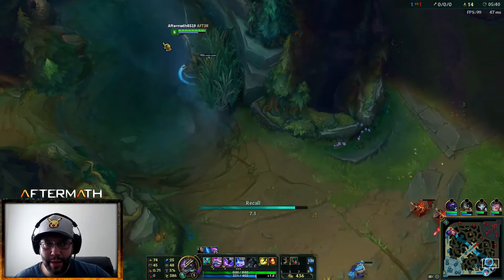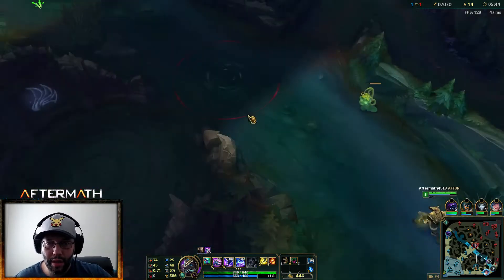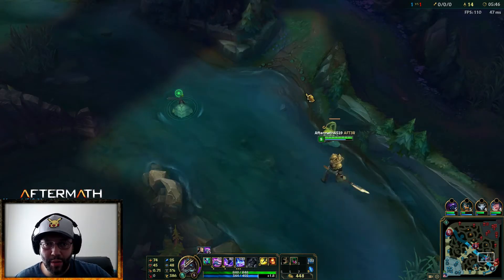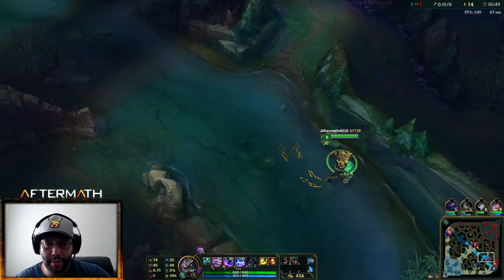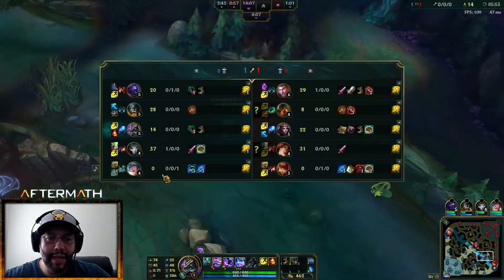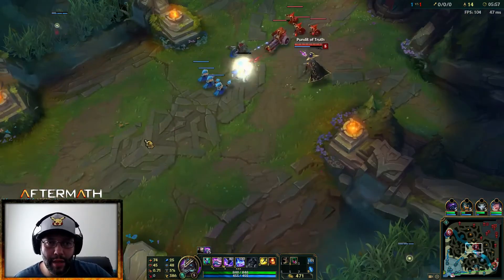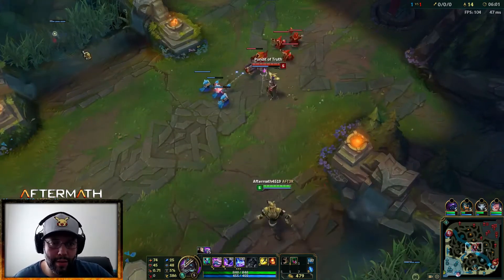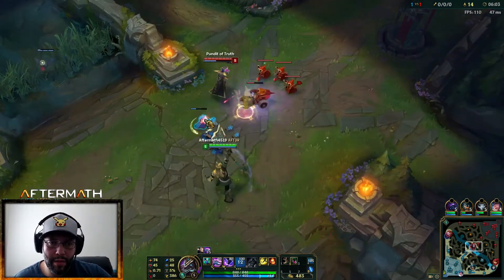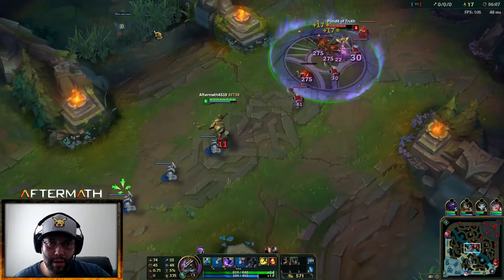Me being there is not going to help anything, it's only going to steal experience. I'm still full health so I'm just going to go back to mid lane, replenish my beautiful mana, and get back to CSing. She only has 22 to my 14, so she's only 7-8 CS ahead of me — not a big deal.